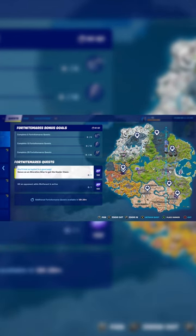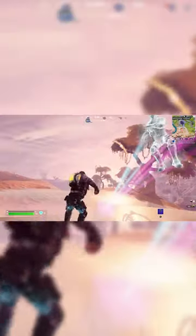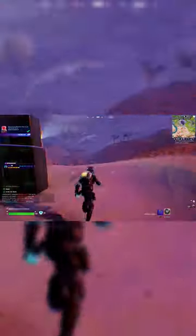Dance on an altar to get the Howler Claws. First things first, just open up your map — it literally shows you where all the altars are, and dancing on the altar is easy enough. Make sure that you have enough time to complete the dance, as there's only room for one player at a time, and other players can easily take you out. But once you're done dancing, you'll get the Howler Claws and you'll be done with this quest.